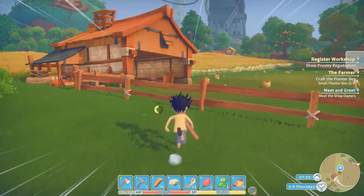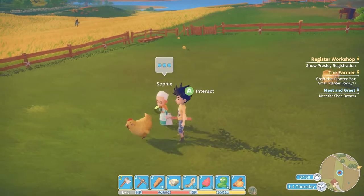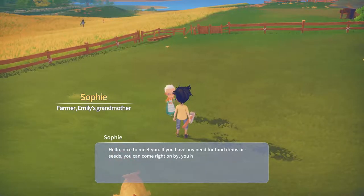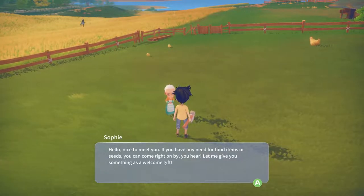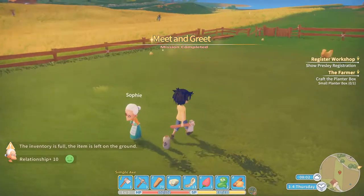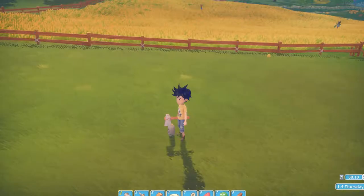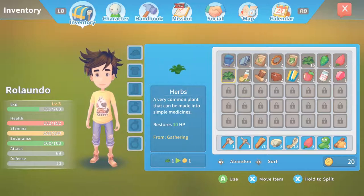Let's go meet this person over here - this is one of the last few shop owners. Oh Sophie, let's talk to Sophie. She gave a welcome gift. Oh but it fell on the ground. I got 70 wood - that is nice. I gotta figure out how to build a box. This item restores 2 HP, you get it from gathering and you can sell it. I have so much of it right now.